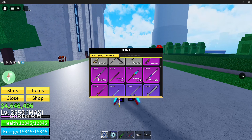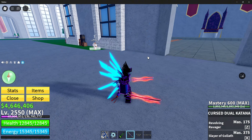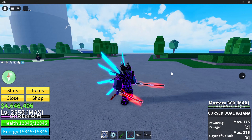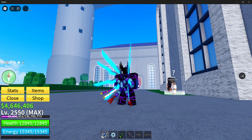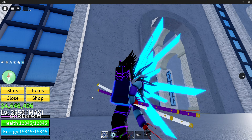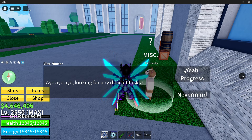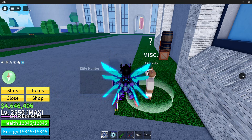First, you need to be in the Third Sea. You want to be at level 1500, and then you can obtain Yama — not Tashita, but Yama. For Yama, you need to kill either 20 Elite Hunters for a chance of getting it, or 30 for a guaranteed 100% chance. Right now I've killed 99 Elite Hunters, but you only need 20 or 30.